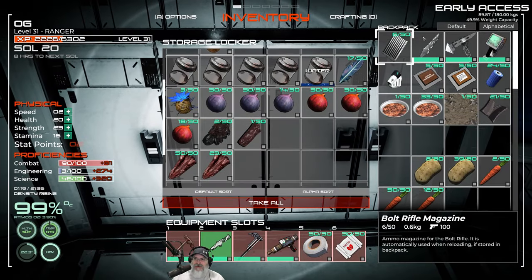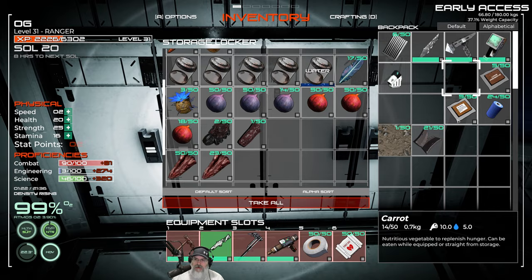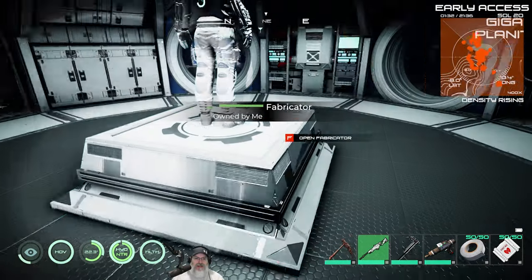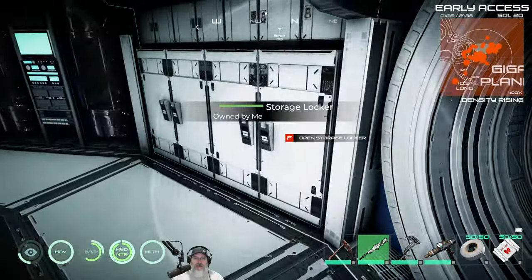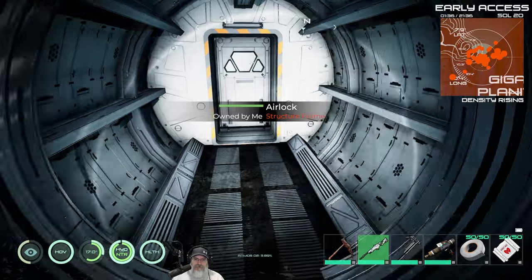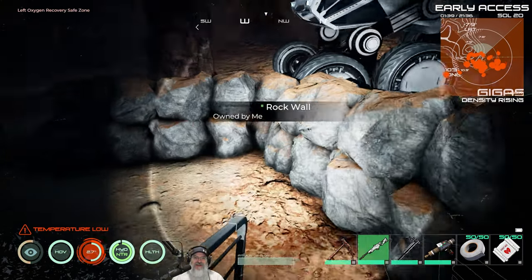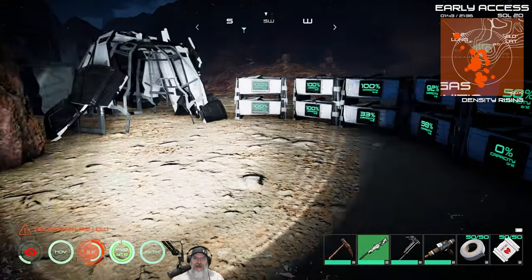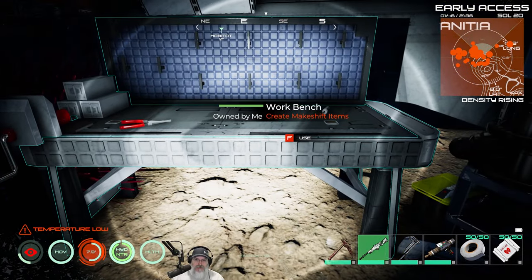49 crab stews — best food in the game. Let's put all the rest back into the food crate. Alright guys, let's talk about what we need to do when we go to space for the first time, after I show you something.